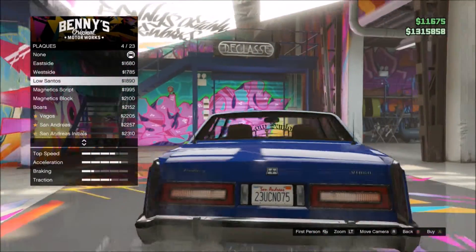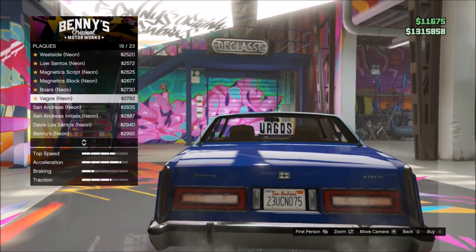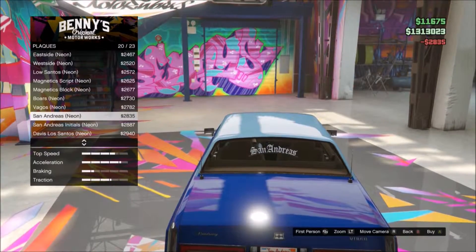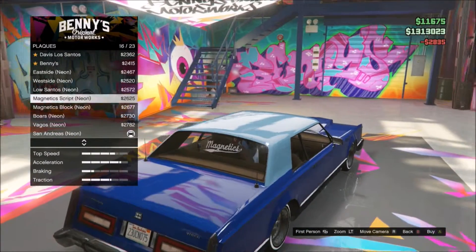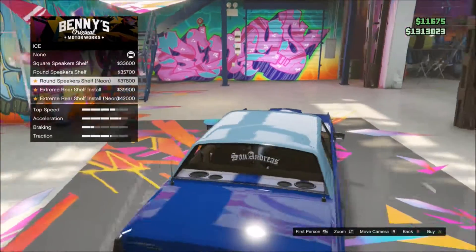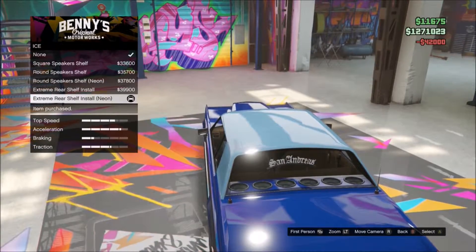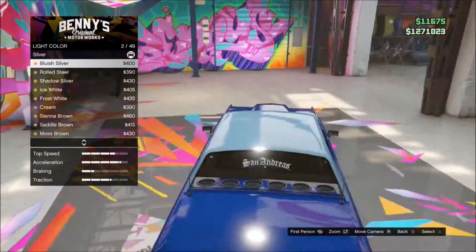For plaques, let's do the Los Santos plaque — they don't have Los Santos, so I'll do a light-up one. Let's just do San Andreas, because that one doesn't really look the coolest. Benny's — we don't really want to advertise it for Benny because he doesn't need any advertising.